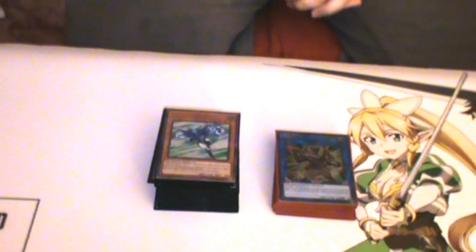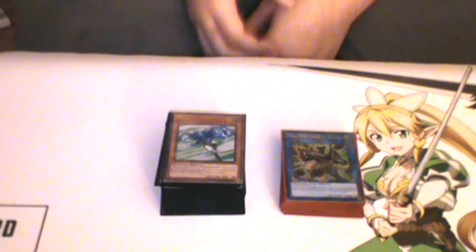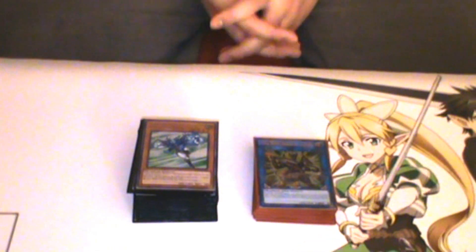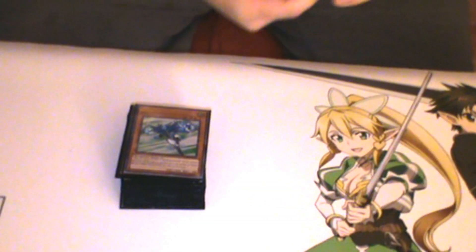Hey guys, this is Connor from Team Accenture bringing you a hero deck profile. I haven't posted any deck profiles in a while due to some circumstances I'm not going to get into. After the ban list hit, I'm happy that Stratos and Mally — or should I say Delicious — is back at three. My Orca stack got hit because Nightmare Mermaid was banned, so I was gonna put up a Cyber Dragon Orca stack profile, but Konami decided otherwise. Let's get right to the deck profile.